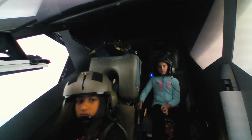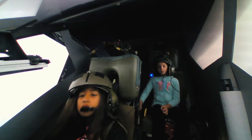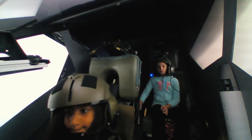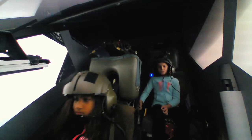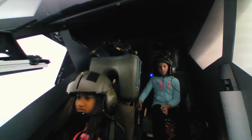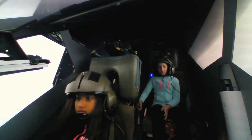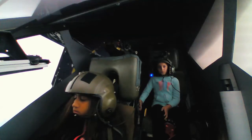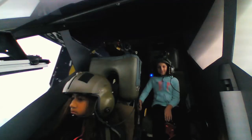Dropship 428, you are cleared for drop. Initial heading 240. When you are ready to proceed with the drop, push the thrust levers forward to 100%. All drop stations secure. I will now initiate the drop sequence. On my mark, press the red trigger on the flight stick to release. 5, 4, 3, 2, 1, take off.